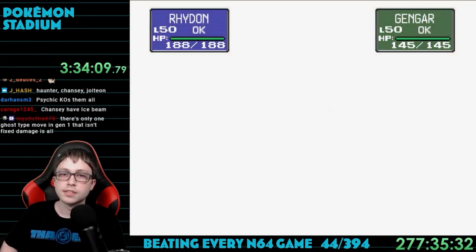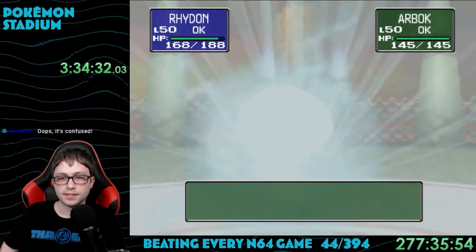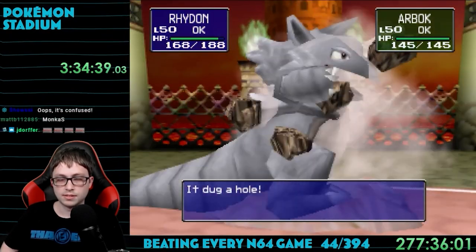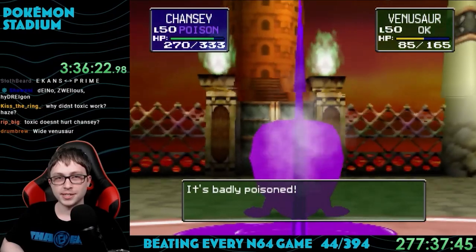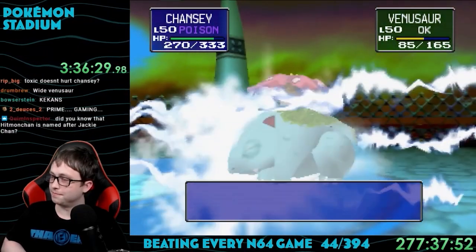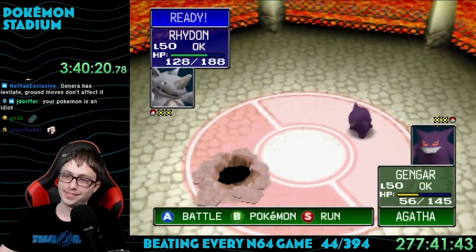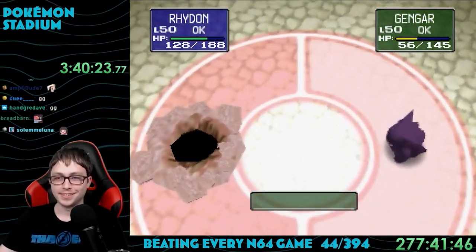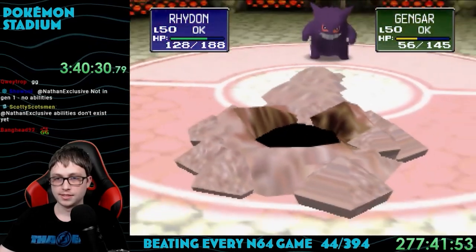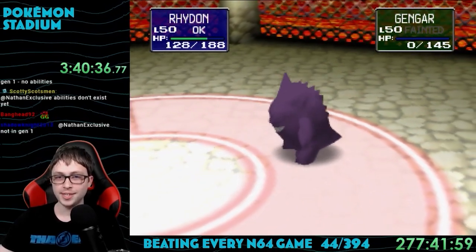Agatha started pretty well — Rhydon against her Gengar — but it immediately confused me. Dig takes two turns so I needed to pass two RNG confusion checks. She swapped to Arbok and I got past the confusion and killed it in one hit. Then came Venusaur — I swapped to Chansey who knows Ice Beam and made quick work of it. Then with all my remaining Pokemon against her Gengar, Chansey got wrecked. Haunter's Psychic was good but Gengar's Psychic was better. Rhydon used Dig, got confused and hurt itself, but Gengar used Bide and I won.